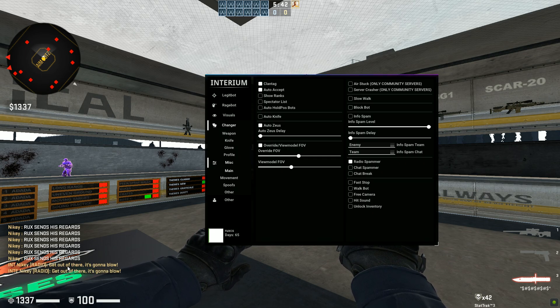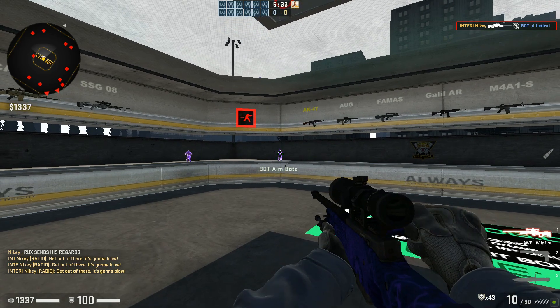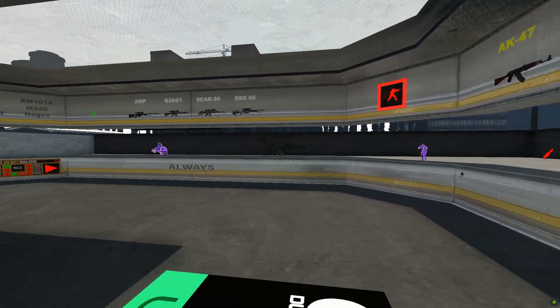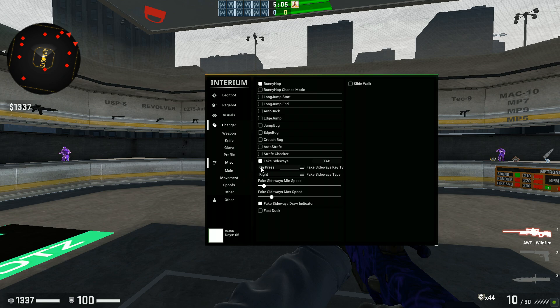You have Slow Walk, Block Bot if you want to troll and grief people, Info Spam — basically chat spam — with a delay option. You can do radio spammer — basically spamming the team in the radio. You have Walk Bot — basically does stuff for you automatically. If you want to reach Prime, enable this, join a deathmatch game, go AFK and I think it'll do the trick. You have Free Camera — press Alt — you can check things out freely.